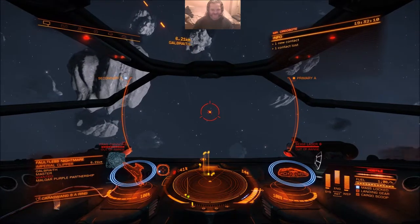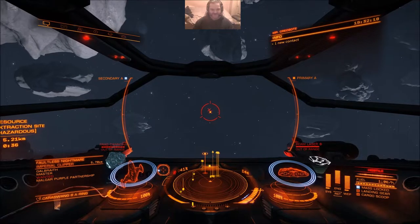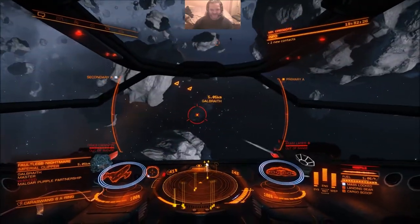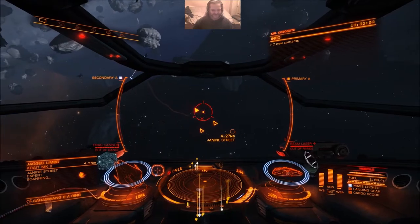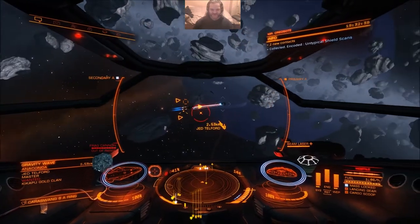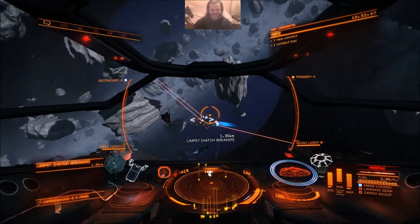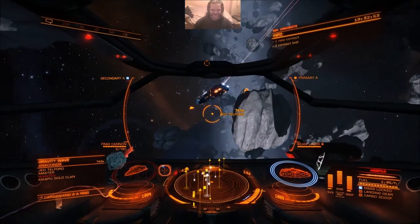You might have noticed I don't have shield cell banks on this ship. That's because the shields are so small I would only be able to fit at best a class 2 shield cell banks, so it wouldn't have done much good. But the shields are so small that they recharge at a hell of a rate. I'm not taking on a wing. That Anaconda is fighting a fed drop ship, so they're now distracted. I know I'm going to regret this, but yeah, I'll give it a go.